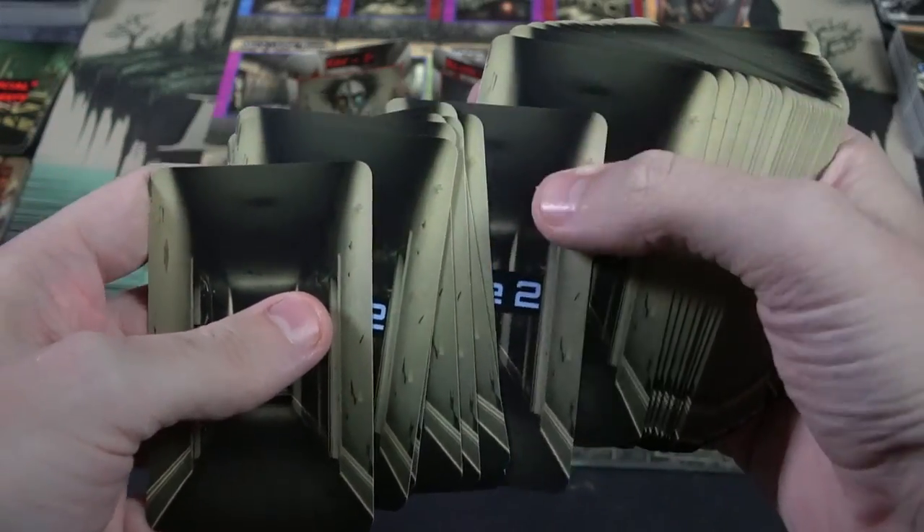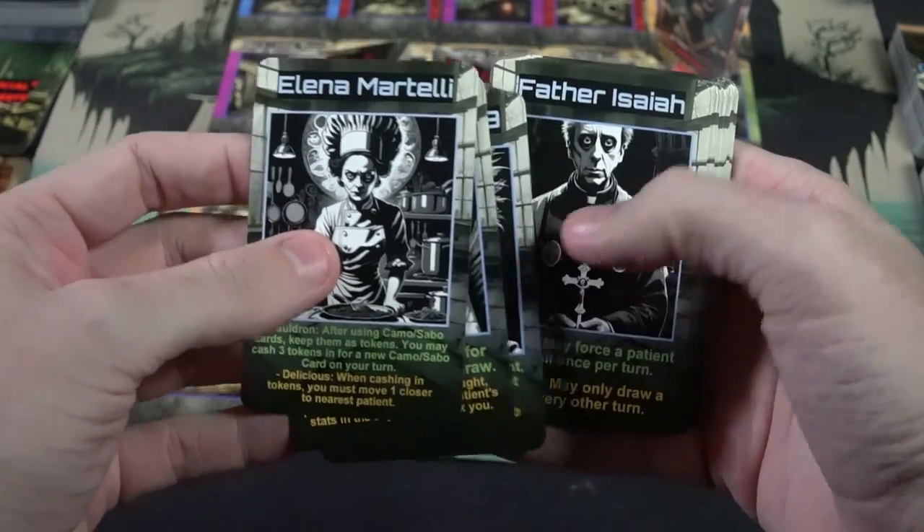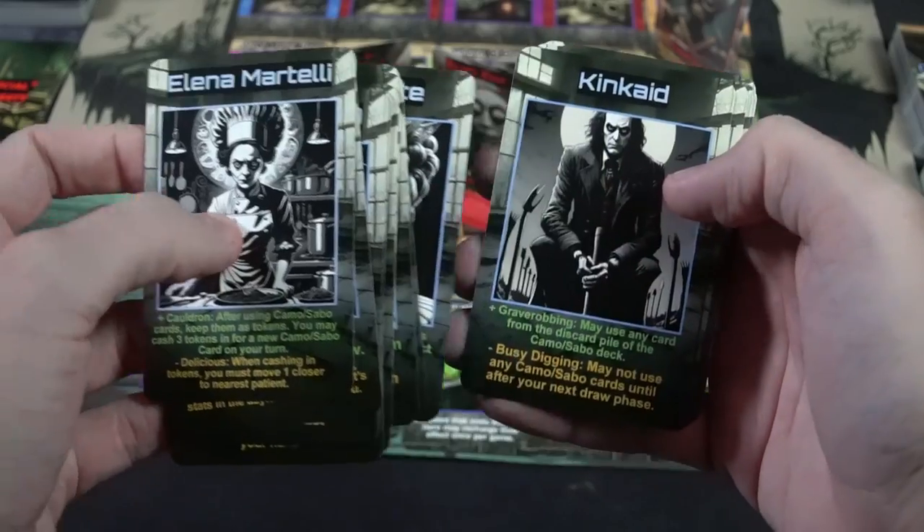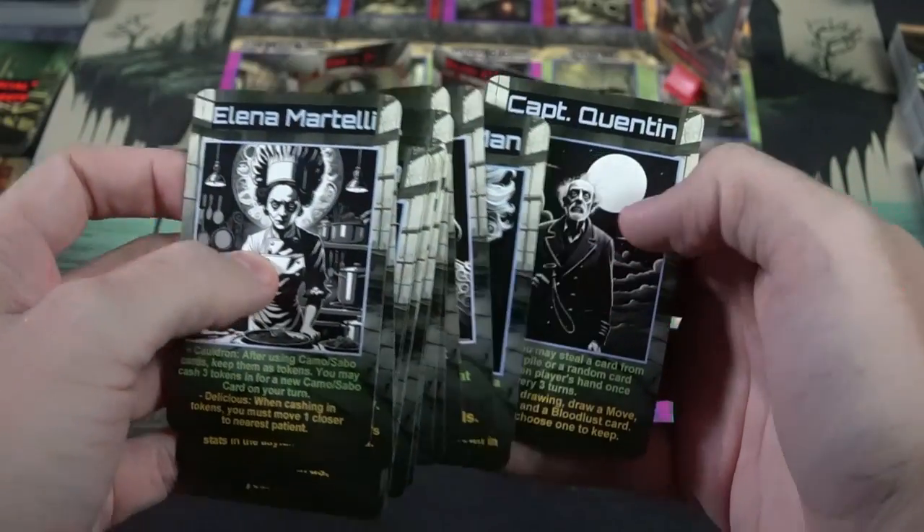Utilizing movement cards and camo/sabo cards is important — there's a vast variety that do a ton of different things. Movement can be anywhere between one and three, or move to any location on the board, which can be quite powerful. Patient strength varies too: regular patients range from four-plus to six-plus on a die roll, while special patients can be as strong as two-plus or three-plus, or even unusual rolls like one, two, four, and six on the die.